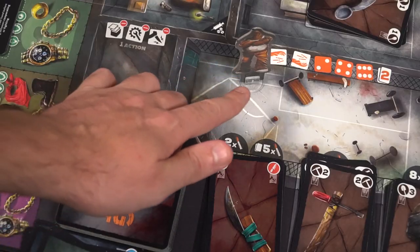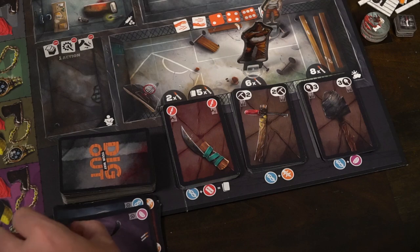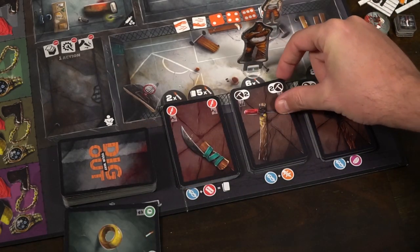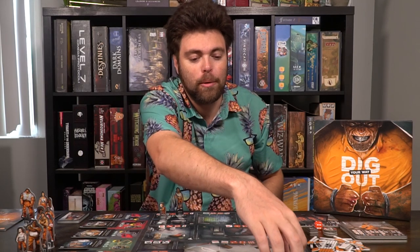Another action is drawing Dig Your Way Out cards. Each space has an indicated draw amount — one in your cell block, two in the yard, three in the showers — with a maximum hand size of ten. You can also craft at certain locations. To craft, you take specific cards from your hand: a blue and orange card gets a pickaxe; a blue and purple card gets a shovel. You mainly want to craft because you need those tools to win the game.